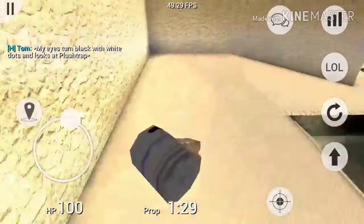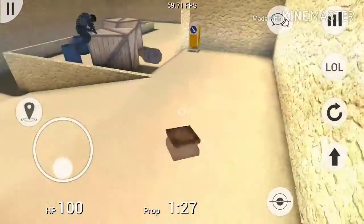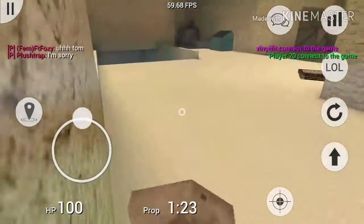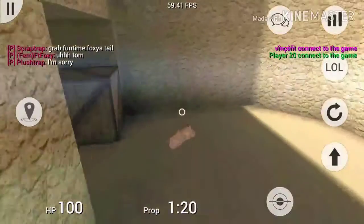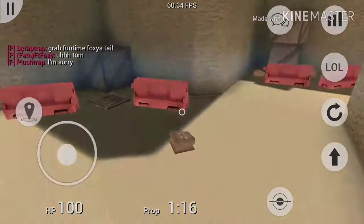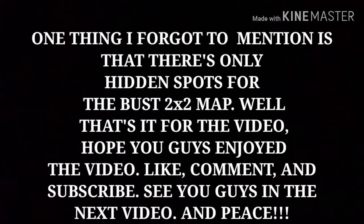That is all the glitch spots I know of in Prop Hunt Portable. One thing I forgot to mention is that these hidden spots are only on the Bus Two by Two map. That's it for the video — hope you guys enjoy, like, comment, subscribe, see you in the next video, peace!